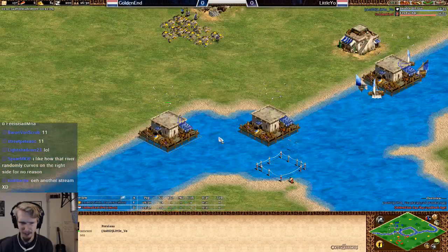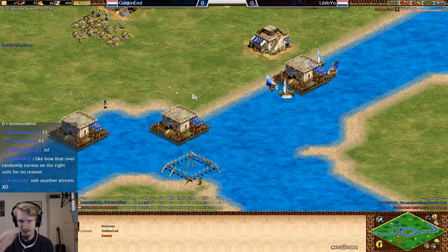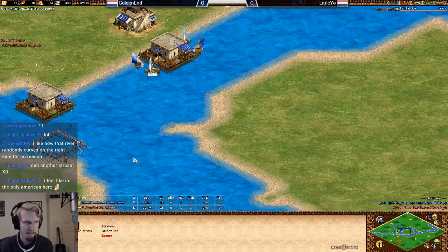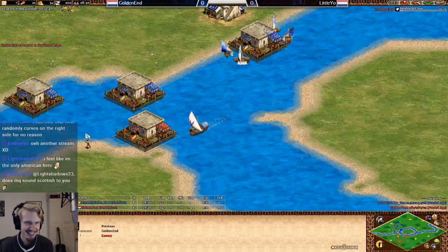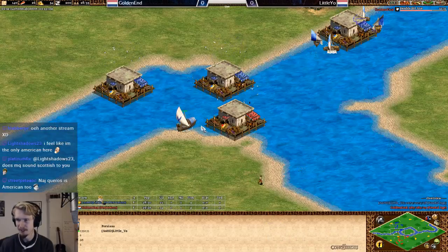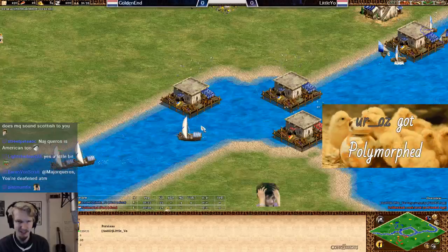Little Yo is up to Feudal and now getting some galleys out — he's on three docks. Good move going up early and getting those galleys out. I think he'll have an advantage doing so, unless Golden Ant is going to do something crazy. He's going to have a hard time.